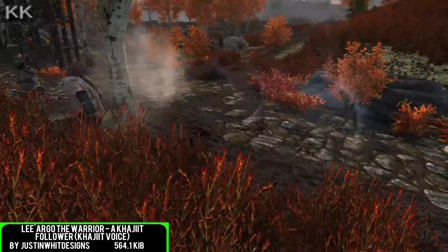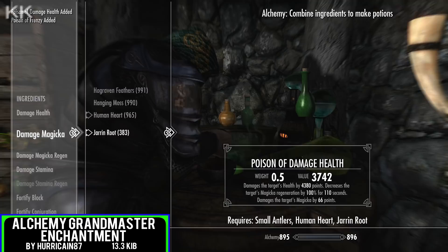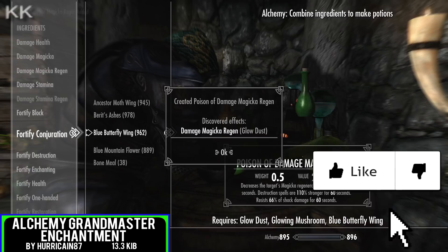For the penultimate spot within this video is going to be Alchemy Grandmaster Enchantments, coming in at 14 kilobytes of a download. It replaces Miri's Ring Enchantment with new enchantments that make Alchemy more rewarding if you are going through that aspect. The enchantment adds longer lasting potions, stronger potions, and multiple potions at once when crafting — obviously depending on your level. A nice little change to the alchemy perk, pretty cool indeed.